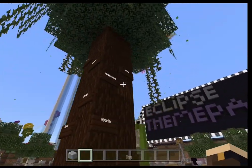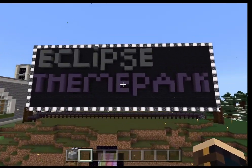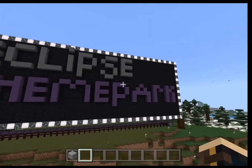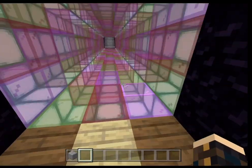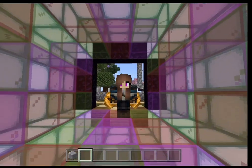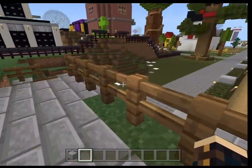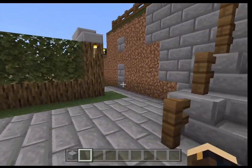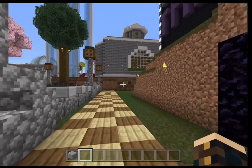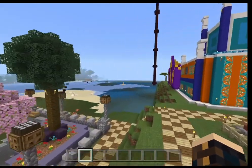I'm 99.9% sure I got them all. Then I changed the name of Fun Land to the Eclipse Theme Park, and I also changed the border to match my style. I'm probably going to change the tunnel because it looks good with shaders but unfortunately doesn't look good without them. I added steps and a little pathway to get into the fun land, because I couldn't get the nether portal to work, so I just added stairs instead.